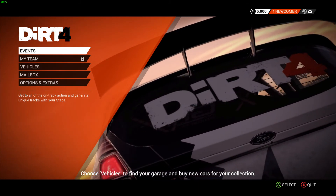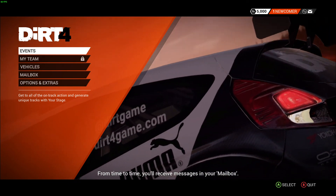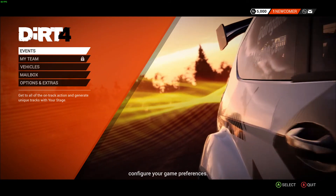Choose Vehicles to find your garage and buy new cars for your collection. From time to time you will receive messages in your mailbox. Lastly, choose Options and Extras to find extra content or configure your game preferences.